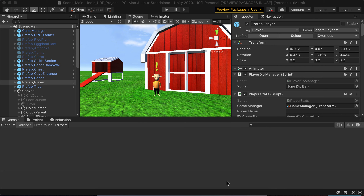Hey guys, so for this week I wanted to start working on a quest system that will allow the player to go up to NPCs, speak to them, accept a quest, and then have that quest go into a quest log.